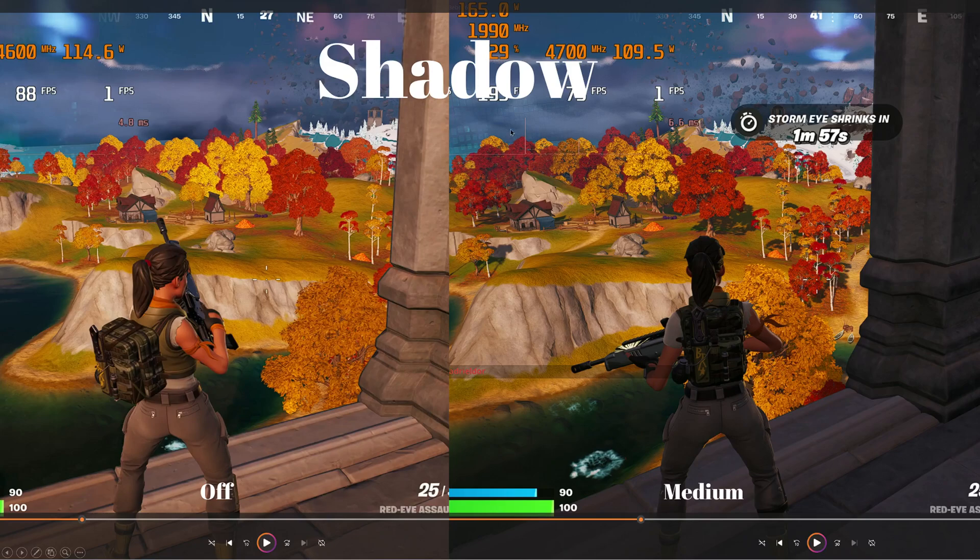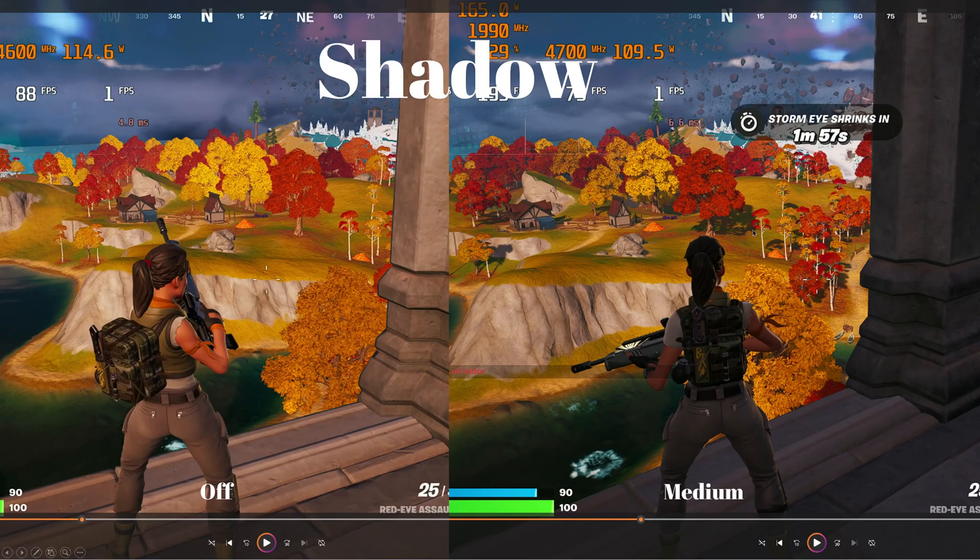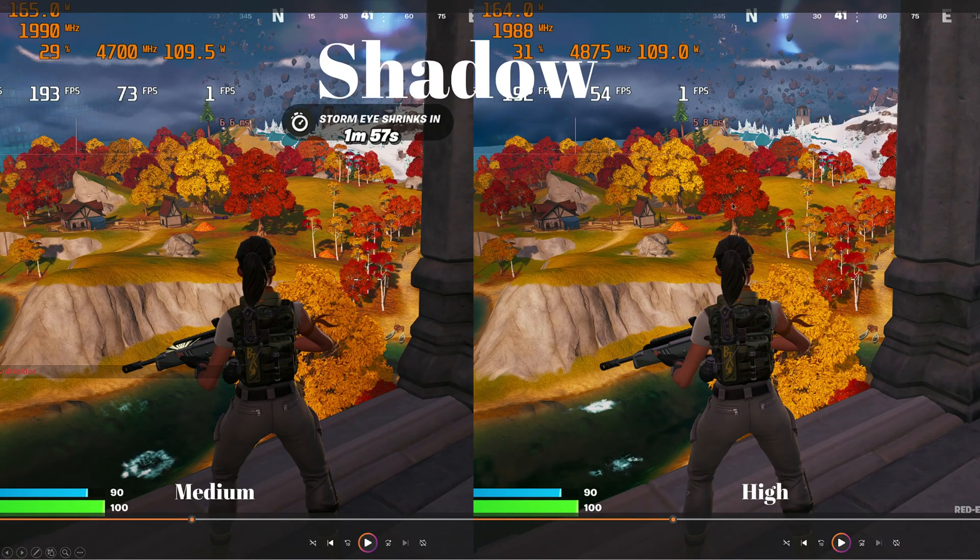Moving on to the next, we're going to look at shadow. Obviously, shadow off means no shadows, and shadow on gives you shadows — everything has a shadow. Pay attention to the change on those big trees where you're going to notice the biggest difference as we go through the different settings. It goes from off to medium, then we go to high. When you go to high, you get a little extra detail in the shadow, but not much.